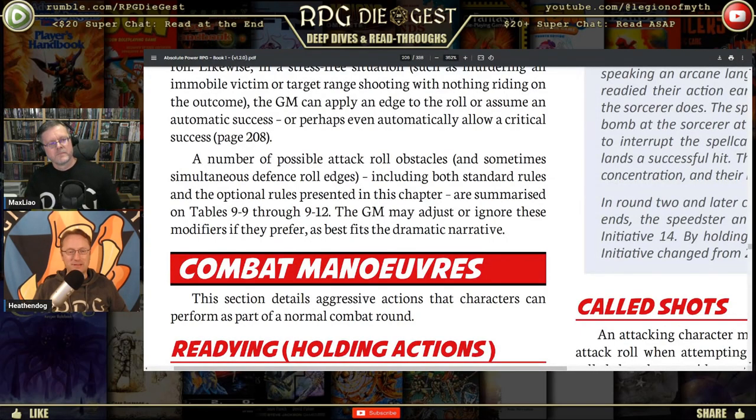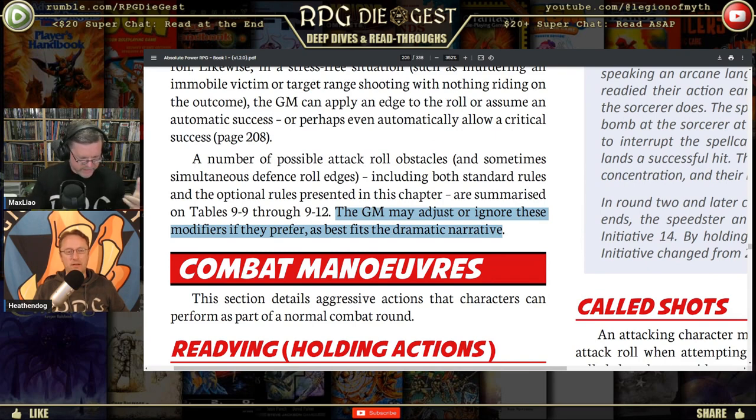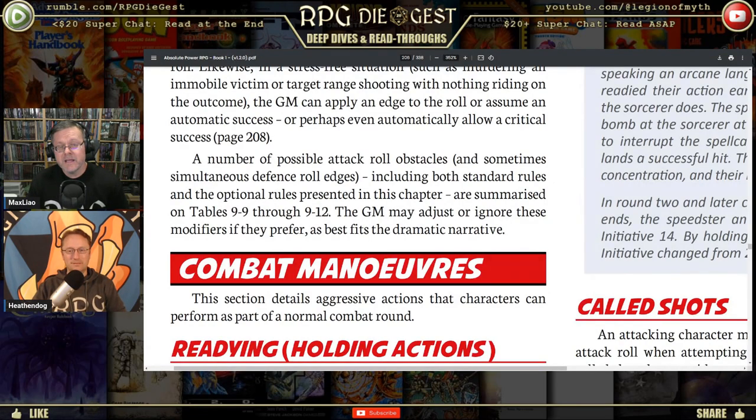The possible attack roll obstacles, including both standard rules and optional rules, are summarized on tables 9-9 through 9-12. The GM may adjust or ignore these modifiers as best fits the dramatic narrative. This is a story-driven narrative game, and even as someone who might be more into the rules, I prefer frameworks over encyclopedias. Yes, I'll use the chart, but if the situation deems it, I'll change things up — because it just fits what's going on. You have the right to do that.